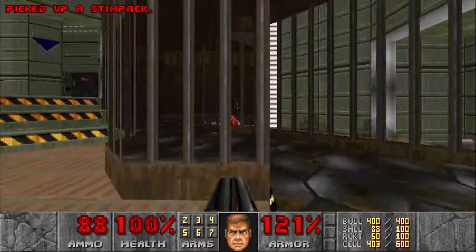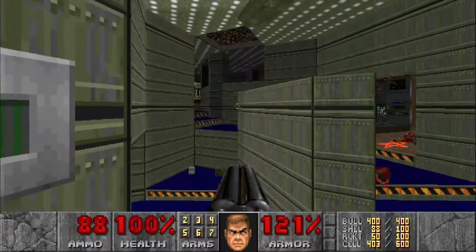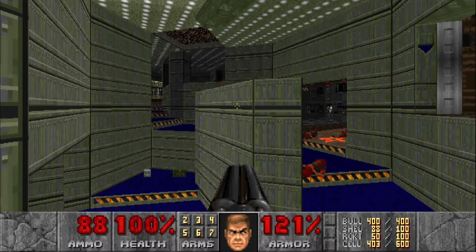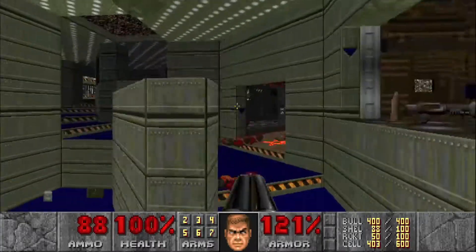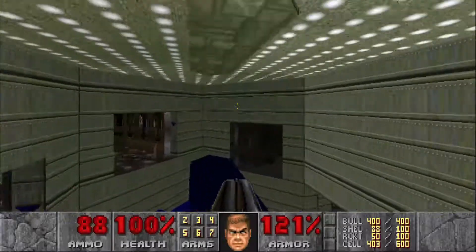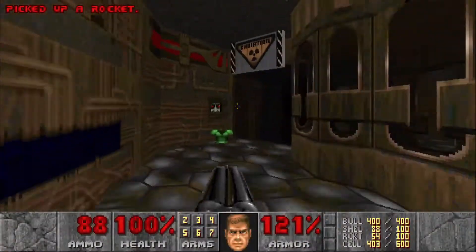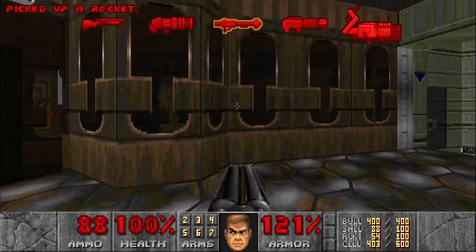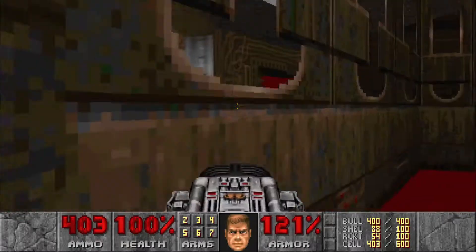We should have one more secret. We have a switch right here, and when we hit it, it's going to raise that part up there on a timer. So what we want to do is hit it and quickly run up here, then jump across. We have some pretty high-damaging floor here, so we want to try and zig-zag through here as quick as possible.